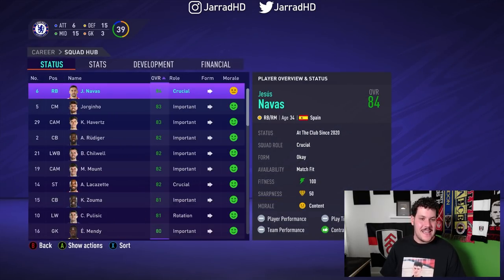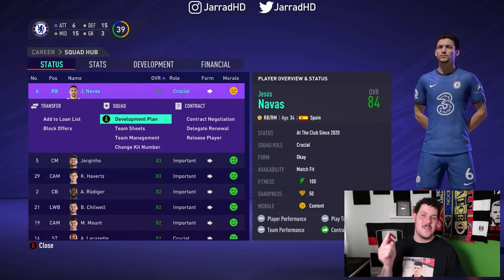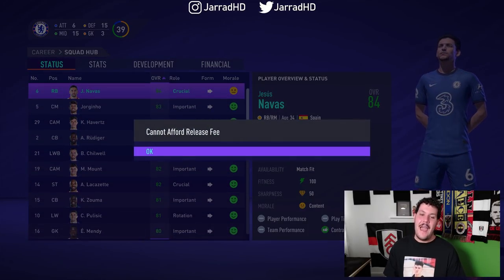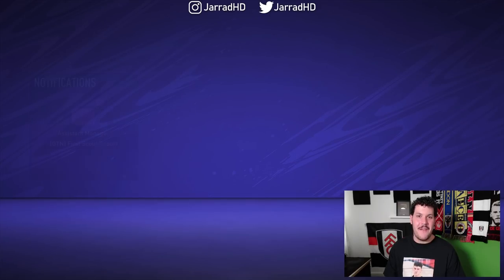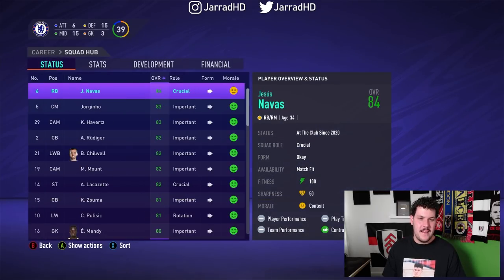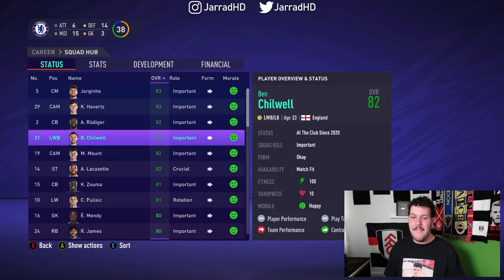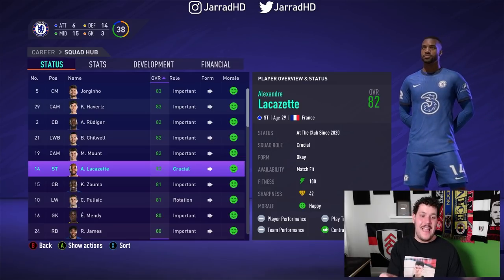We've managed to get it done. Jesus Navas back in the Premier League as a Chelsea player. But he's going to join Lloris, Werner, Azpilicueta, Kovacic, Bonucci, Chiellini — all these guys as a free agent. Isn't it zero pounds to release them? I'm going to release Navas. Jesus Navas — there we go. He is out of the club. So we've managed to keep Jorginho as our highest rated player. Havertz, Rudiger, Jorginho, Lacazette — the only signing we made that actually stayed in the club.